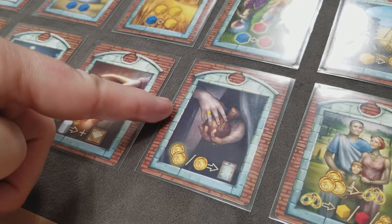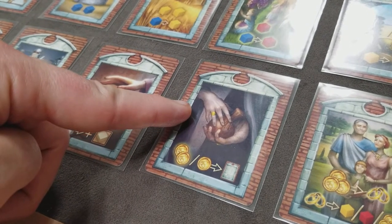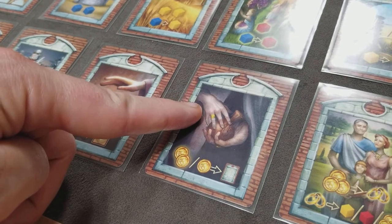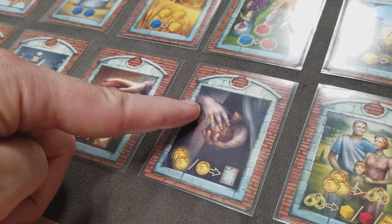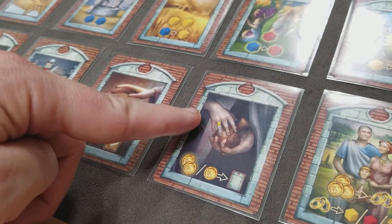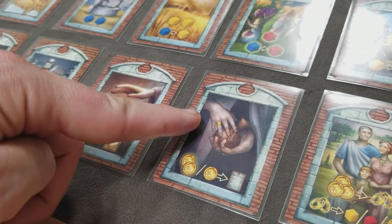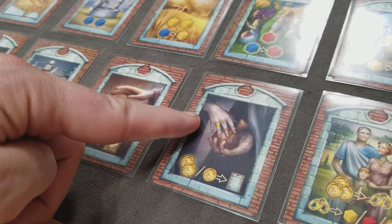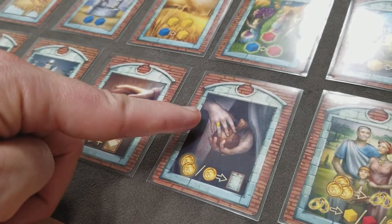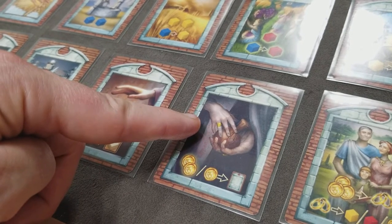In the course of a normal round, when you play a card you have to decide which card to trade it in for. When you play the Corruption card, you still have to give the Corruption card up, but it does not have to be swapped with the card that you paid another player to use. You can swap it with any face up card on any of the player spots.